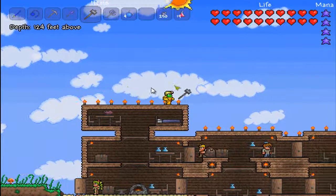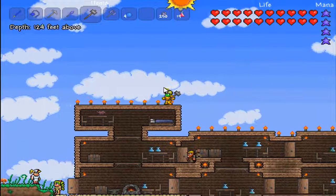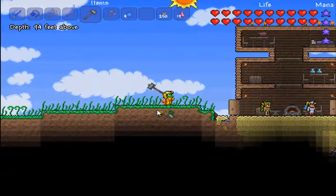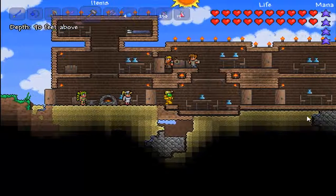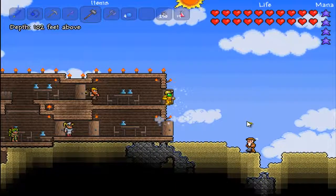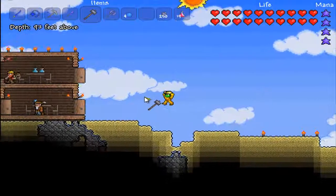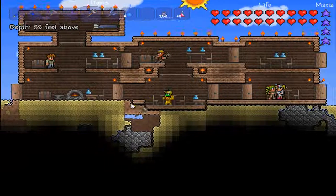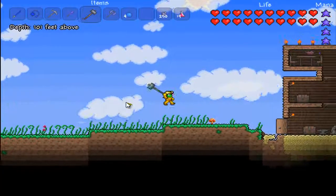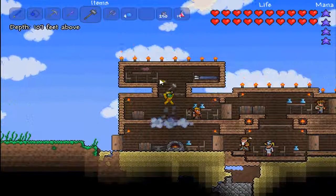Before it turns nighttime we're going to fight the worm. The biomes we haven't seen yet: we've explored the dungeon guarded by Skeletron, all the plains, corruption, and the desert — which is basically just sand. It'd be cool if they added cacti. The biomes we're missing are the sky world — islands in the sky — hell world with lava and death, and the jungle biome.